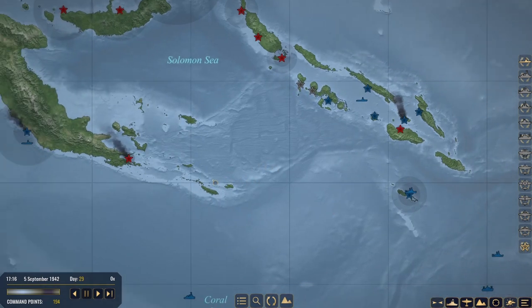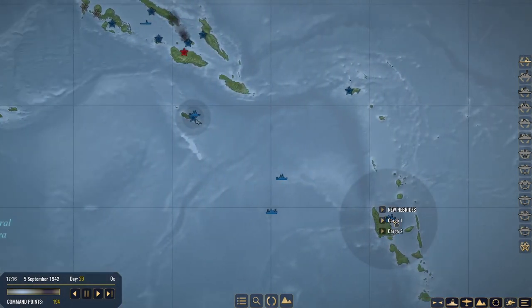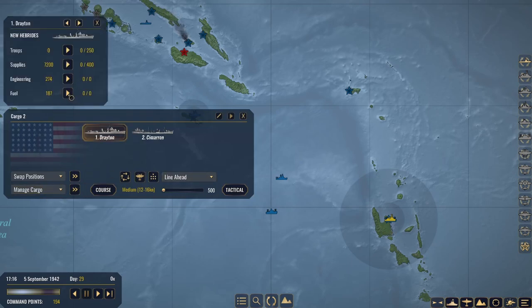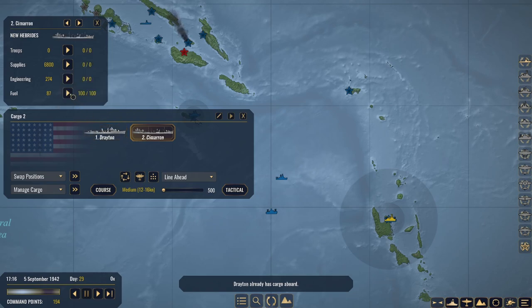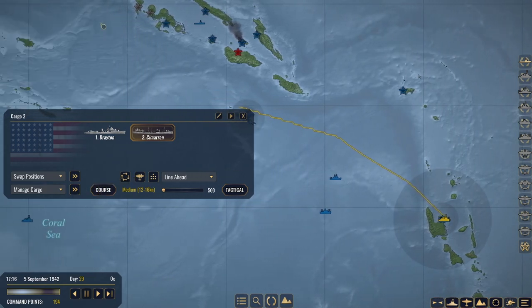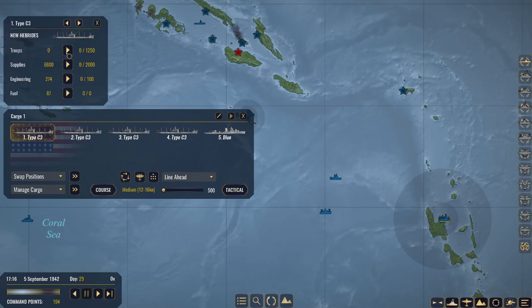We do have 194 points down on the bottom left there. Using those command points is going to be vital. Let's go ahead and manage some cargo here and get some fuel on board. We've got some supplies on the Simran - let's get some fuel on board and start dropping off more supplies and manage the cargo to get as many supplies as possible.